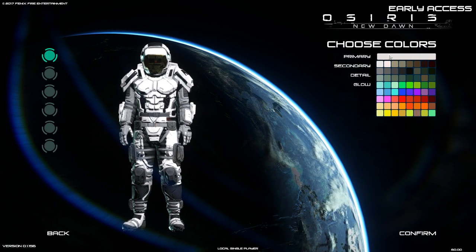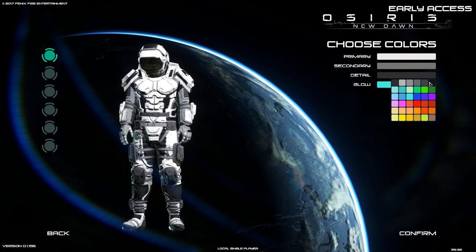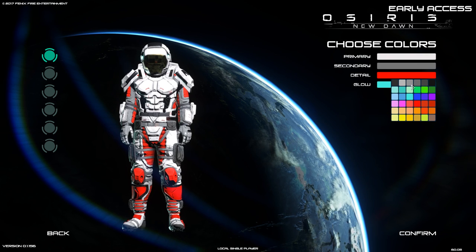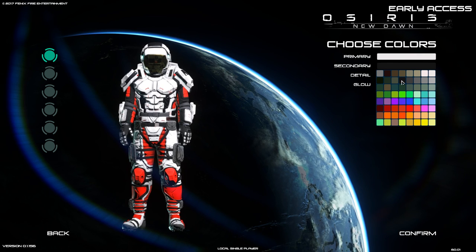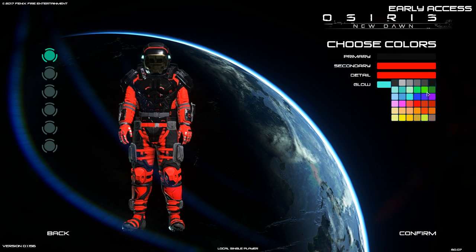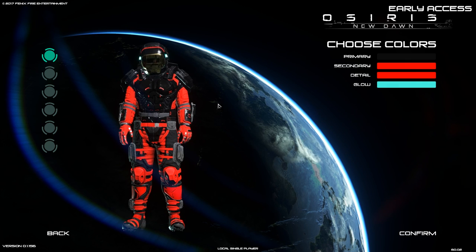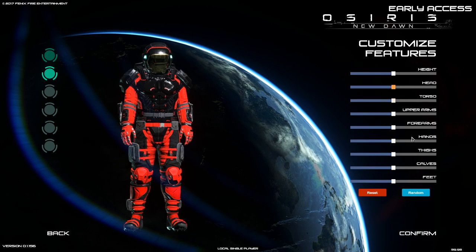Alright, for our colors: the primary color is going to be black, and the detail color will be red. Yeah, that looks good — black and red. We're not doing white. The primary color is black. I just like black and red. That glow is fine, I like it. The black and red guy looks badass, let's confirm.